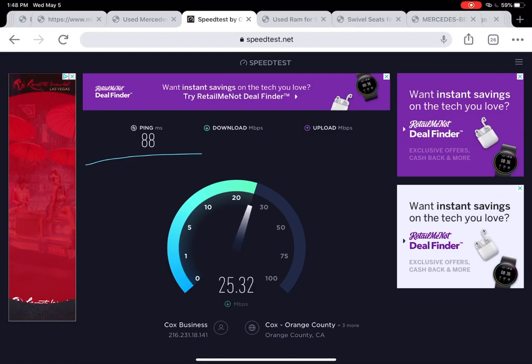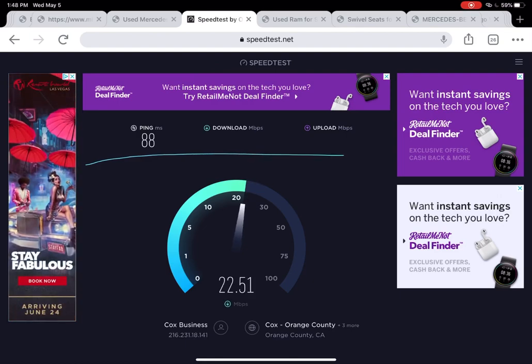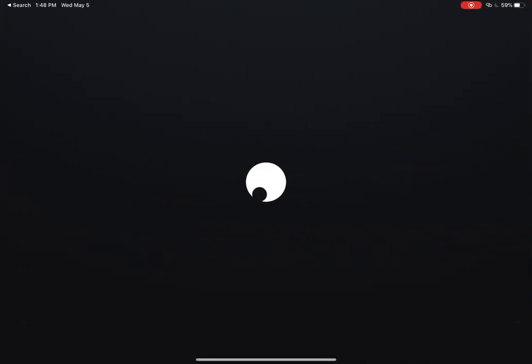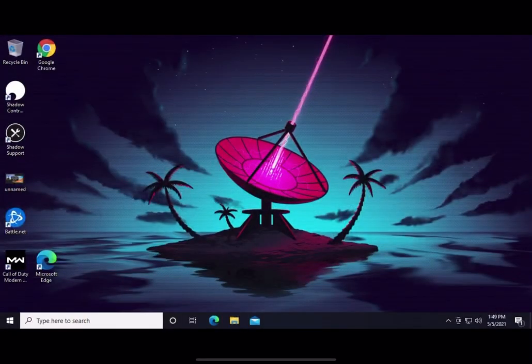It looks like we're a little bit better — 25 megabytes, which isn't bad. Not the best I've seen with my hotspot via AT&T, but definitely workable. We're connected to the iPhone network, so now let's go ahead and scroll to the Shadow app. I've used this in public places around town — Starbucks works really well, McDonald's has some sort of filter where it doesn't allow you to connect, and Walmart works great. Now the PC is loaded — doesn't take too long.